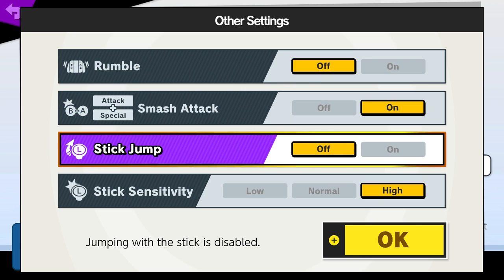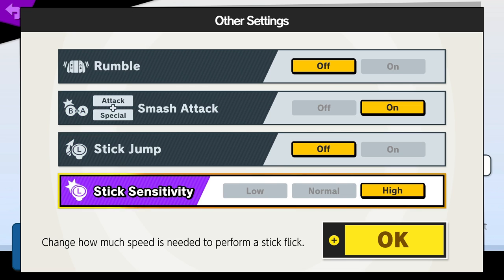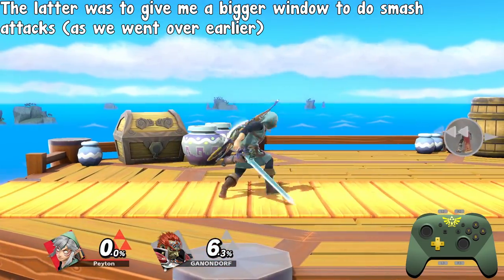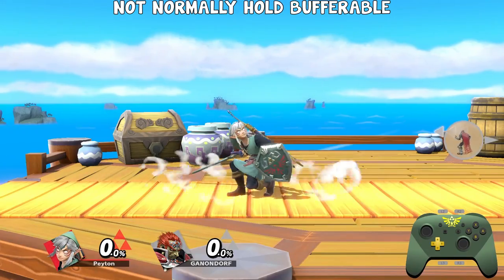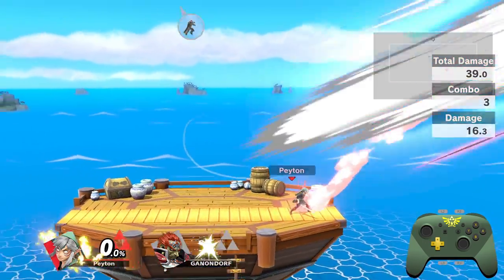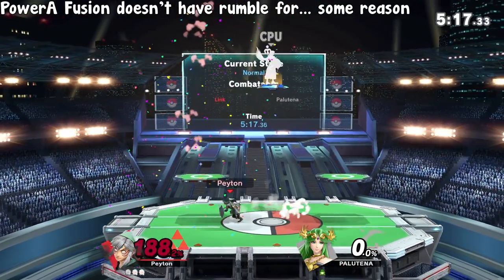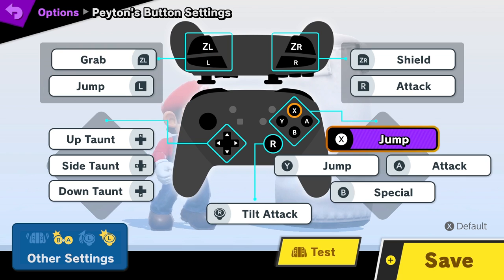I also have tap jump disabled since it's a lot more comfortable for me personally. In additional settings, there are two other major changes I made: enabling AB Smash Attacks and setting stick sensitivity to high. The latter gives me a bigger window to do tilt attacks, and the former allows for easier buffering with smash attacks — while you can't traditionally hold-buffer smash attacks, enabling AB Smash lets you, allowing for easier timing for things like Link's Nair to F Smash or ICs' Forward Throw to F Smash. I also have Rumble Off. In my main binds, I have grab on my left trigger, jump on left shoulder, and attack on the right shoulder.